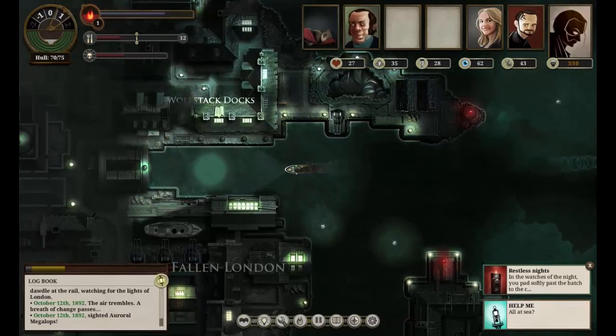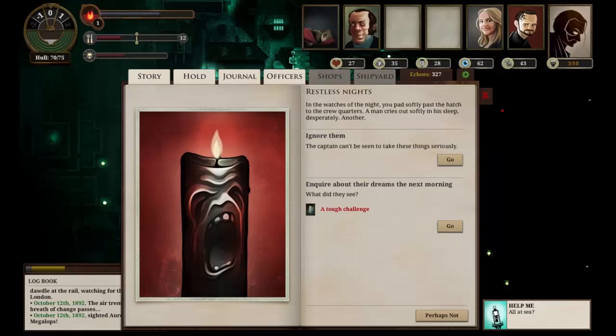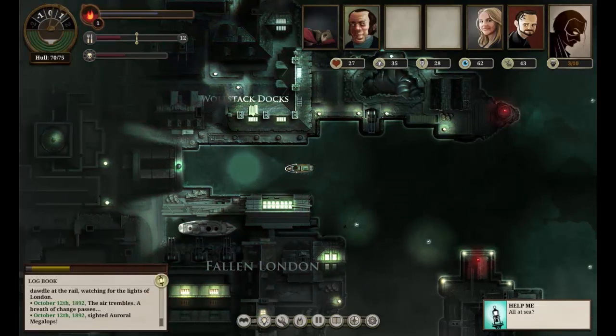What a restless knight - let's see what that has to say. In the watches of the night you pad softly past the hatch to the crew quarters, a man cries out softly in his sleep, desperately. We can ignore them or we can inquire about their dreams. We have a 33% chance - I'm kind of curious so let's do that. Eyes and a face. The whole Neath lit up like a snuffer mask. 'There's something in the roof, captain - it is the roof, it's watching us. Eyes and a face, eyes and a face.' You have him subdued - no discipline this time but you require your first officer to keep an eye on him. So we gained some fragments and gained one terror. We failed the challenge but never mind - quite happy with that.